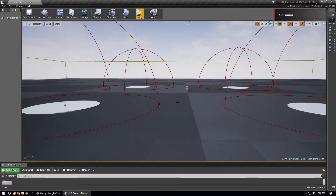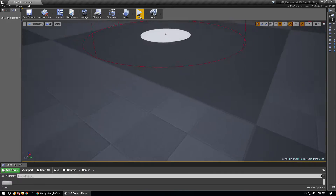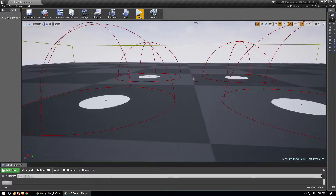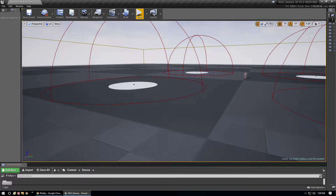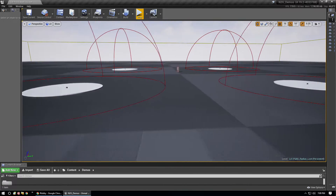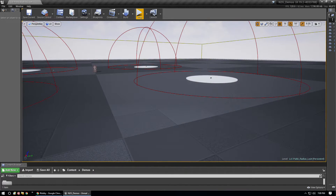Hey guys, this is Rev from N2Gaming. I'm gonna do a quick video trying to explain how loot spawning works in PUBG. At least this is the way I believe it's working. It's a lot better approach than the begin-play spawn-everything method that some think is happening. It happens on certain games, but on a game where you're gonna spawn thousands of items or pick-up items like loot, you're not gonna be able to do that because it's just gonna eat up too much memory.